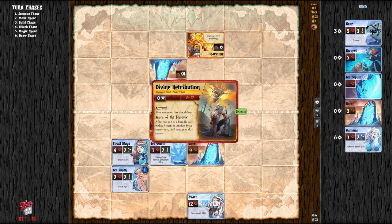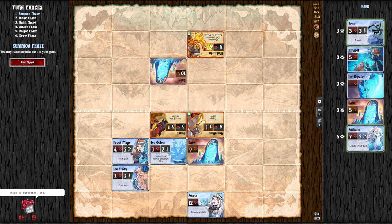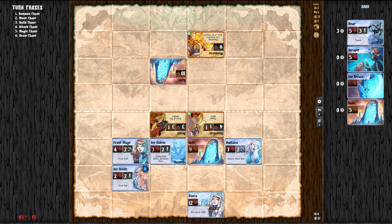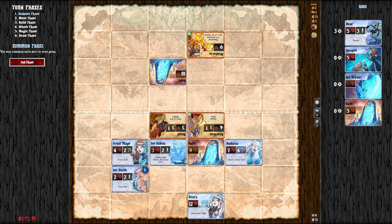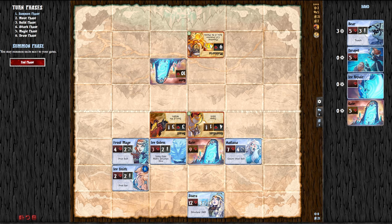Now we have Divine Retribution — the summoner's ability: after this unit or a friendly unit within 3 spaces attacks or is attacked by an enemy, add 1 damage to that enemy. So it's basically shielding his characters. We got the summon — putting her out there. I wish I had some structures; I will get more. Ice Repair: remove 2 damage from each friendly structure, which is pretty sweet — playable during the move phase. I also have the Bear with Trample, meaning I can move through common units, and friendly units may attack through this card — like a little ice wall.